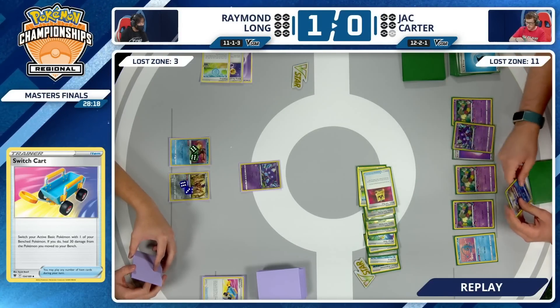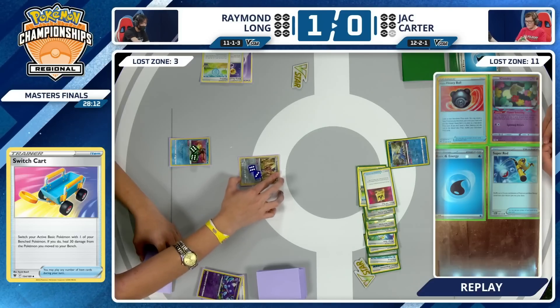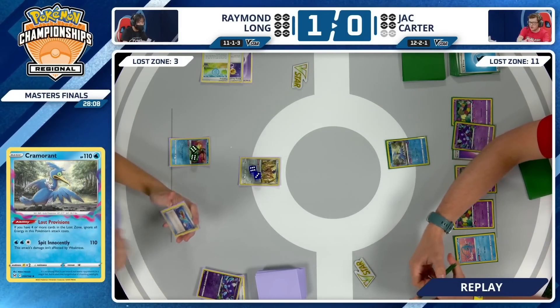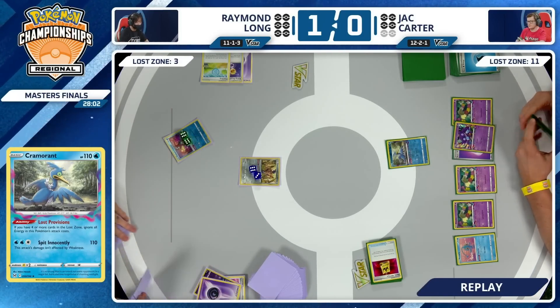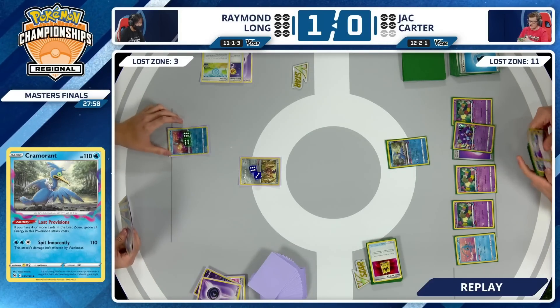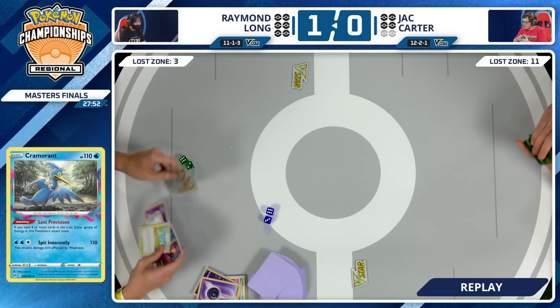Jack wisely played around the potential of Roxanne — didn't want to give Raymond any sort of comeback potential. Just took the knockout with Cramorant when others maybe would have been tempted to knock out that Radiant Greninja and take away the draw power. Raymond's one chance was this Concealed Cards — could he find a basic Pokemon or a Nest Ball? No, he could not. Nothing at all. Going to have to scoop things up for Jack Carter to tie things up. One to one in our finals.